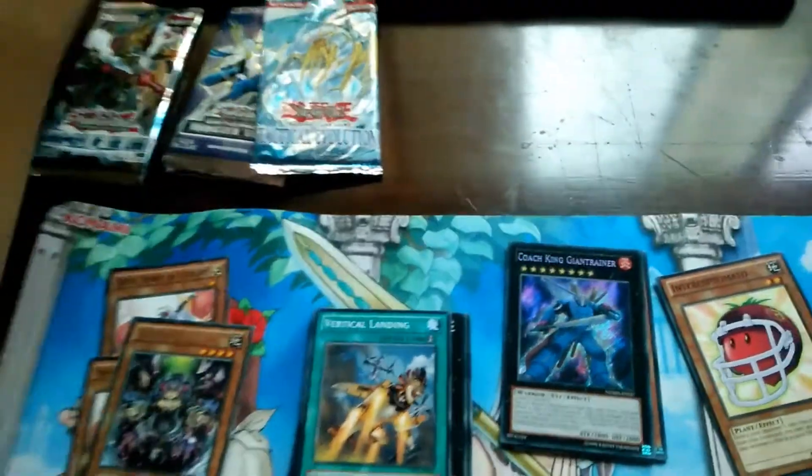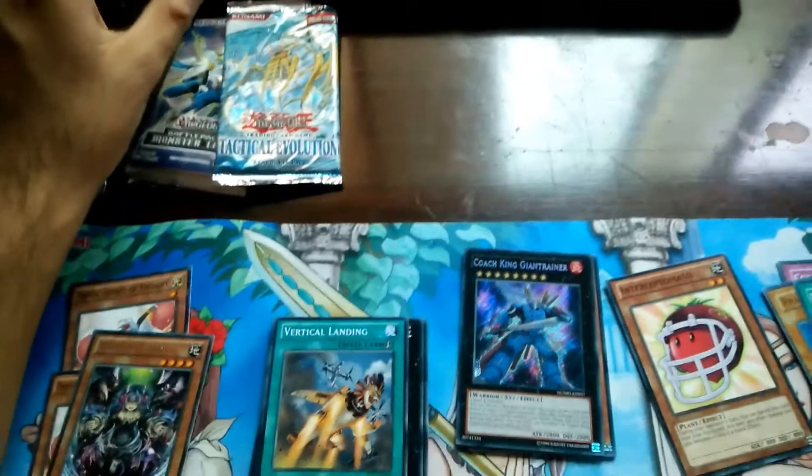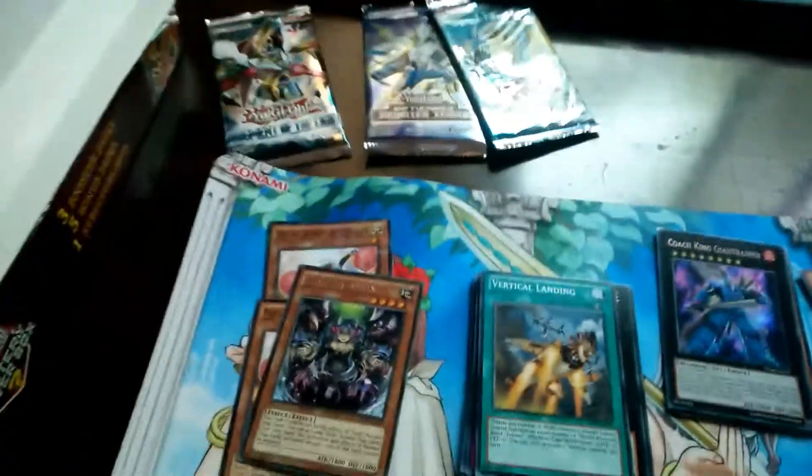I'm not even kidding, I gave in to the idea of buying a mystery power box. As you can see it's right there. I didn't get the Cyber Stein but I got the Blue Eyes, and I got some pretty good packs — Judgment of Light, Tactical Evolution, Number Hunters, and Behind the Monster League. Regular pulls, nothing too particular.